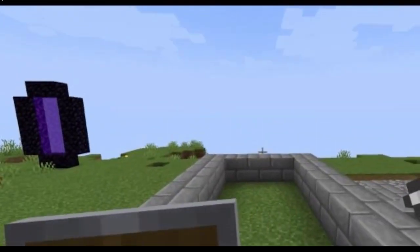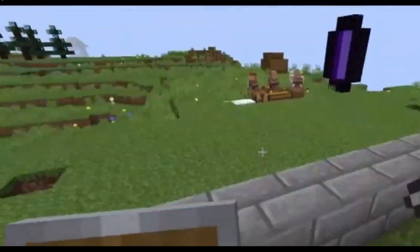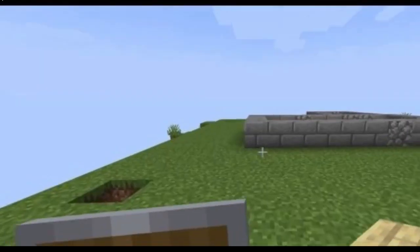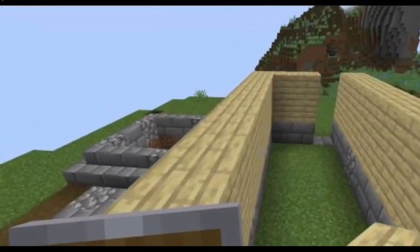And I kind of want it to face this direction. Initially I wanted it to face this direction, but I set it up kind of weird. So for now, we're just going to flip this building around and we'll make our door right here actually. And then we're going to take some birch planks and we're going to go up two layers all the way around the house.